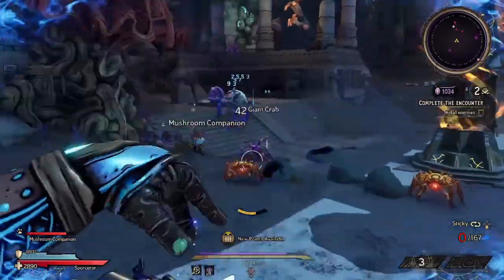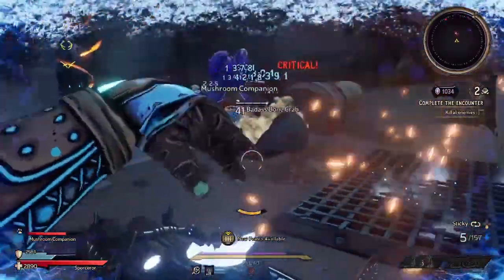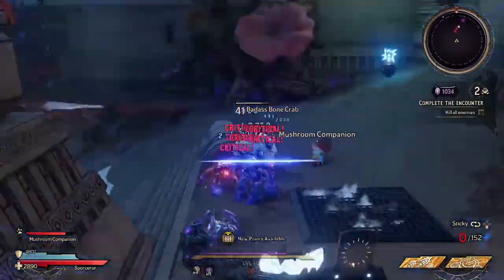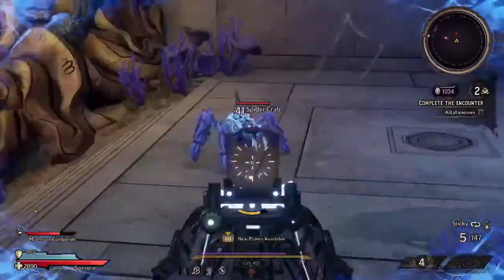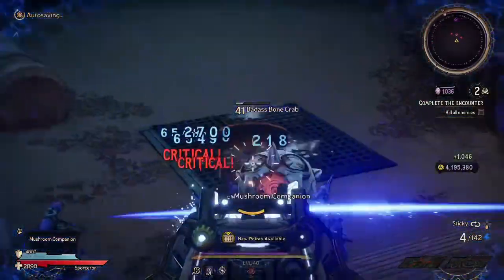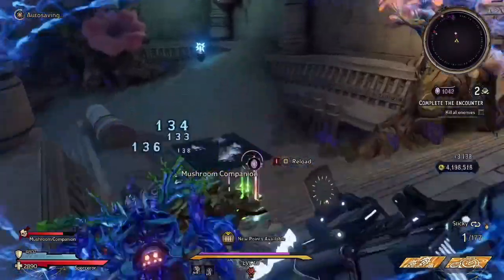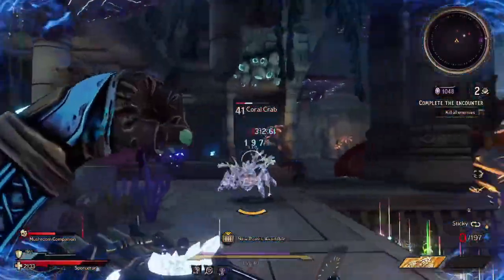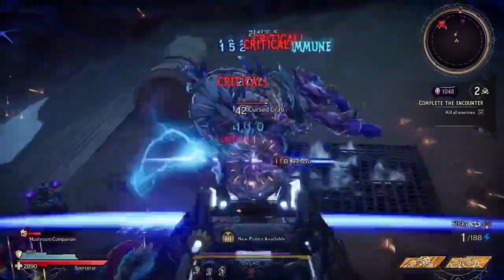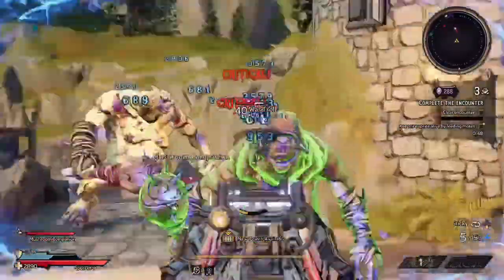Torque guns in general are very fun to use — the sticky ammo is nice because you deal extra damage the more sticky shots you land on a target. Being a shotgun, I would have hoped for a little more damage overall. This can always change if the developers buff or nerf weapons, but right now it deals less damage than I was hoping for, even with the sticky ammo bonus. Having only four rounds in the magazine doesn't help either, since you can only stick four shots before reloading — though the reload is very quick, so you can get back into the battle faster.